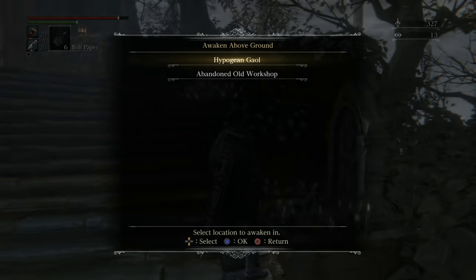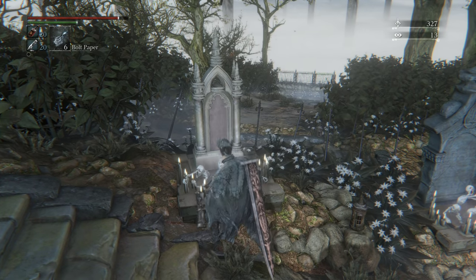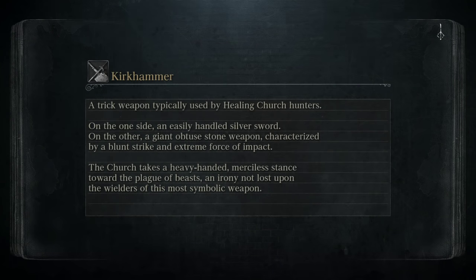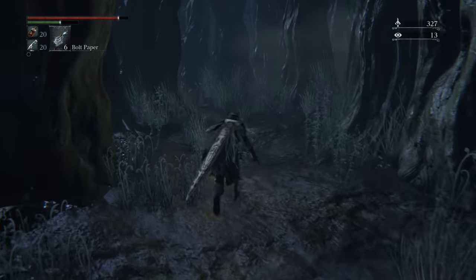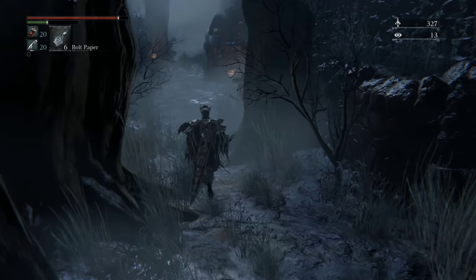We are going to the Forbidden Grave. This next area is Bergenwerth — I don't know if that's supposed to be German, but it probably is. Sounds German. Anyway, let's head on in. There's gonna be a fly man that tries to ambush us right when we get a little ways into here.